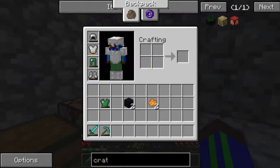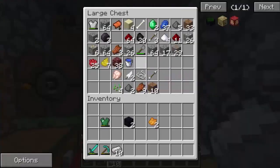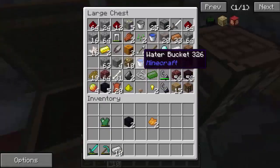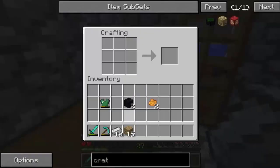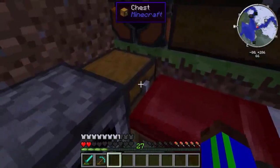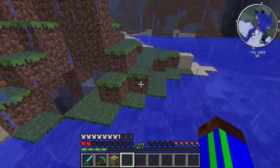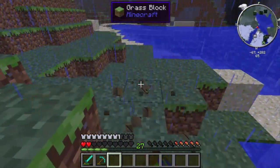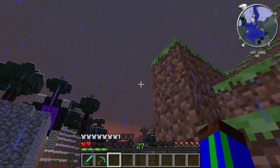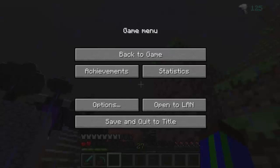Crates need iron and wood. We should have iron ingots - ten iron ingots - and fifteen pieces of wood. Let's make some crates! We just need one more for another crate. Well, we have one crate, so let's test it - I believe all we have to do is break it. We break it and then we get... I can just pause it and see my balance - I have a hundred and twenty-five. Pretty neat.